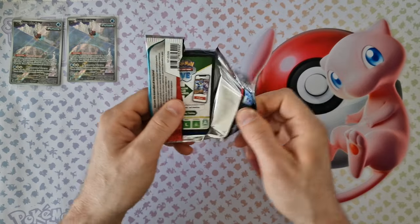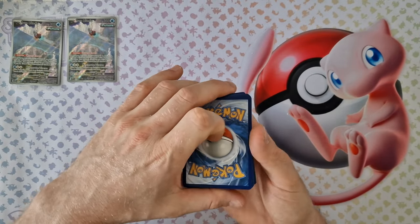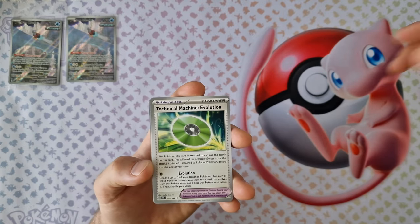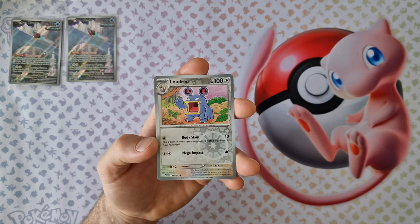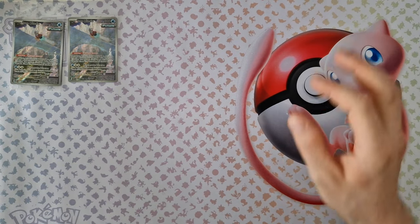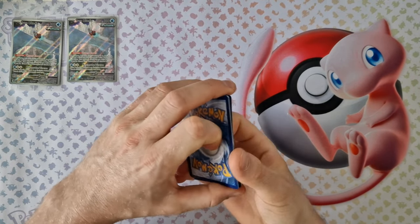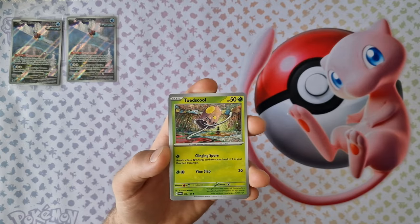Now we check what the rating does — booster one. Energy, Pinsir, Regulat, Regulat, Gligar, Blipbug, technical trainer, Volcarona, Defile, Wes Frost, Reversal, Vanruff, Magby. Last card — Volcano holo. Energy, Vimpult, Plus, Tremox, two percent holo.